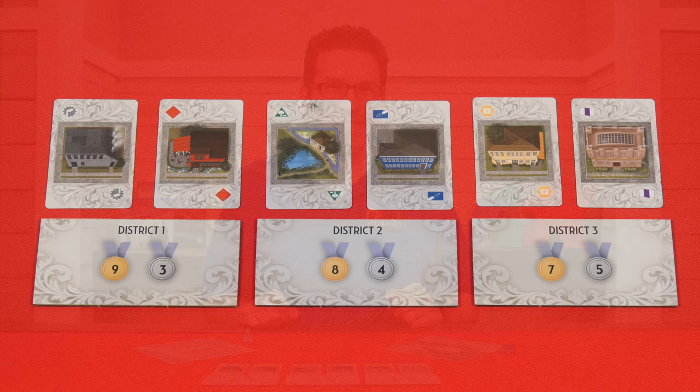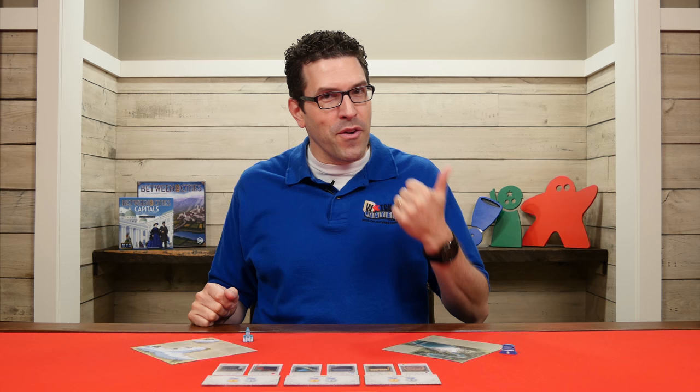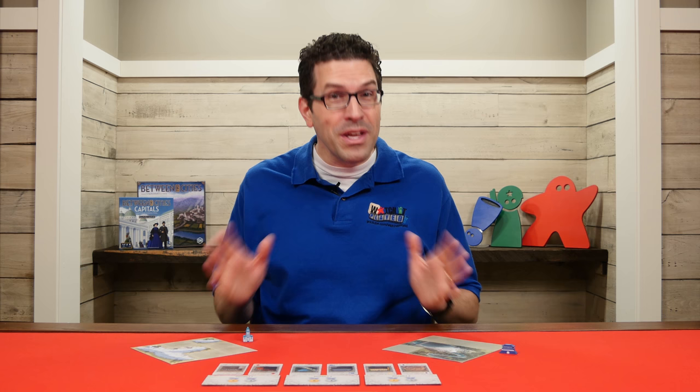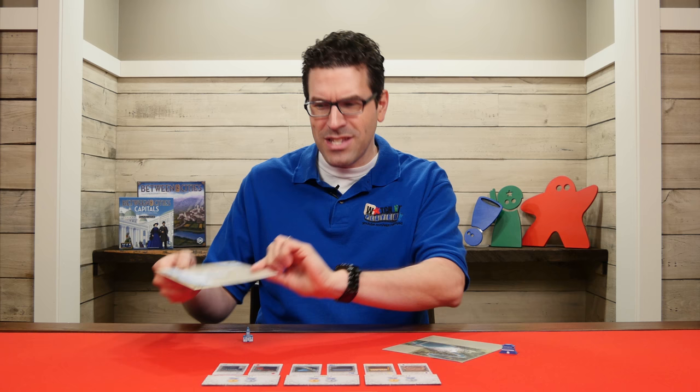Playing Between Two Cities with the Capitals expansion uses all the rules of the original game but adds in some new ones as well. During the first and third rounds, instead of drawing seven tiles you'll now draw nine, and not only does that mean that each player will get an extra turn during those rounds, but the cities are now going to be larger and you need to incorporate within them these landscape mats. So let's take a look at how these work.